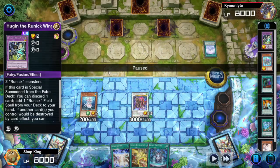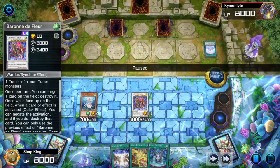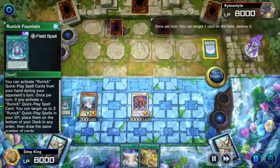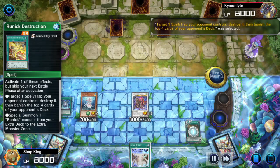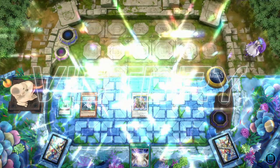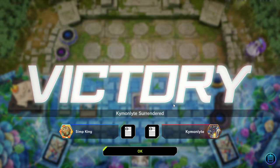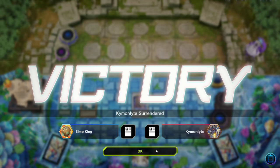We activate the fountain, pop the field spell with the Baran, activate the Destruction to pop another piece of back row — it was another Welcome Labyrinth, luckily that's once per turn. We draw three cards and opponent doesn't want to see it — they are out of here. That was a pretty strong showing for that little octopus. Let's go on to the next game.